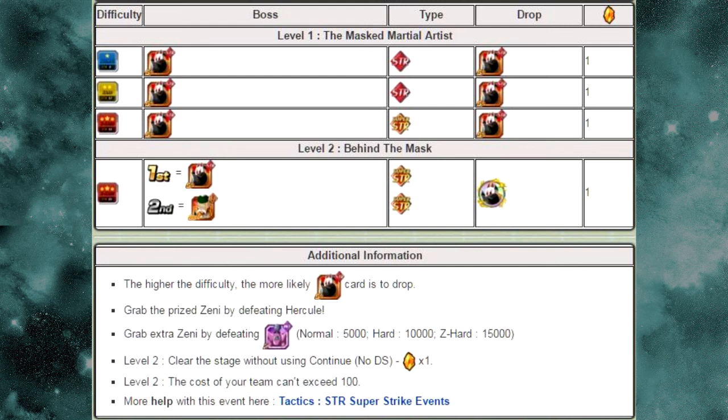Now let's go over Level 2, Behind the Mask. It's a standard Super Strike event — you can't exceed a team cost of 100, so you're going to have to use lower cost units. I usually just go in with two Vegitos — Super Vegito and Vegito Lead — and just Counter. I bring some Damage Reduction items and some Healing items and go full-tap. The only time I ever use items are on events like this, because you don't really need them on the big Dokkan events where there are no restrictions.